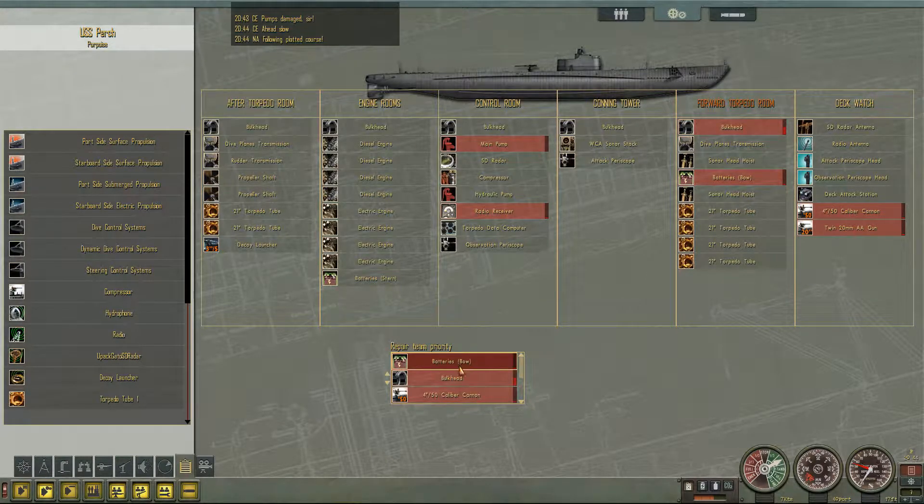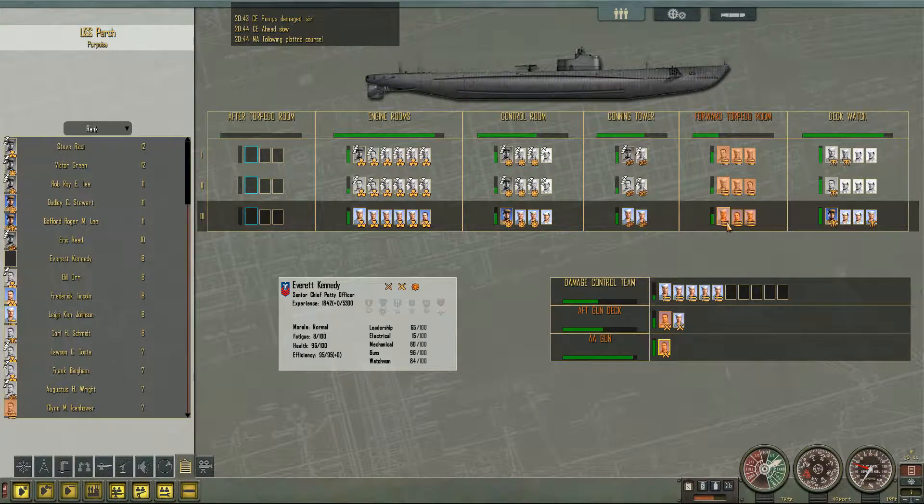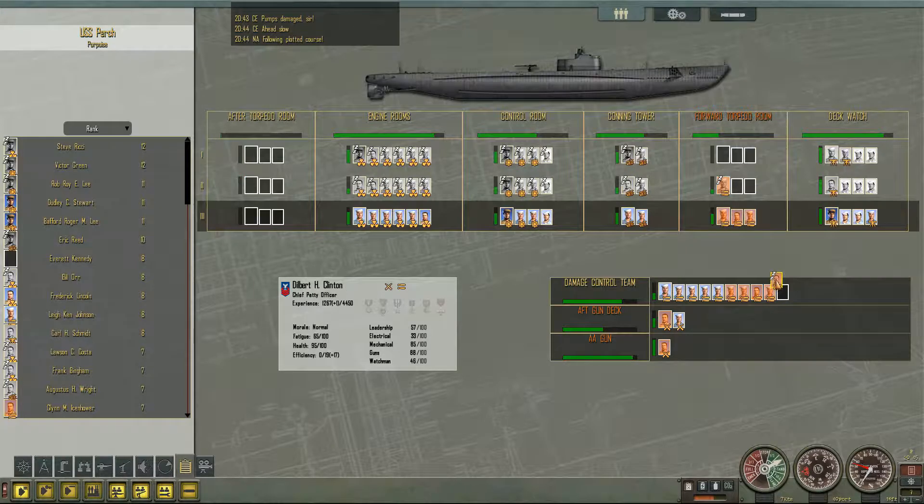Bulkheads in the bow are damaged, along with the batteries. Bulkhead before batteries, and main pump — bulkhead before the main pump, then main pump, then batteries, and then the rest are good. Congratulations, forward watch — you're now part of the damage control team. Get to work — no sleeping, get to work.